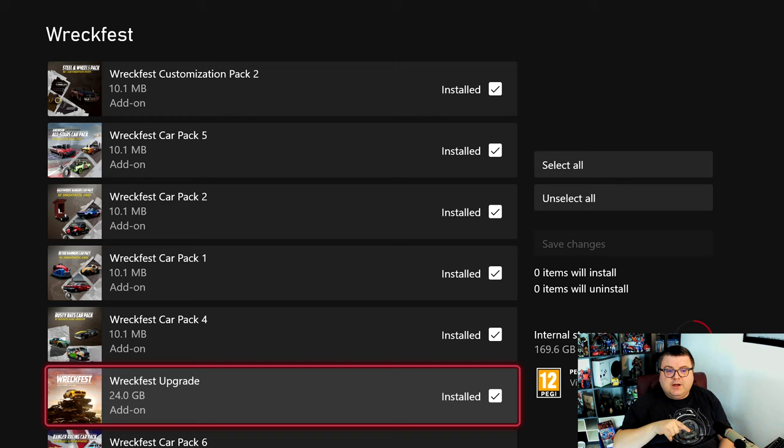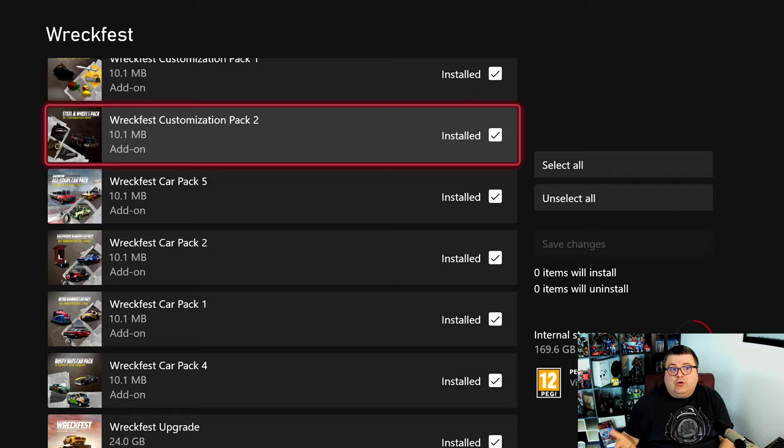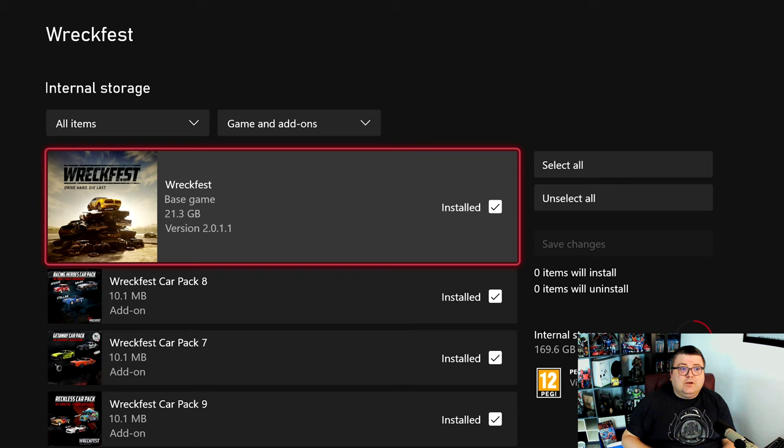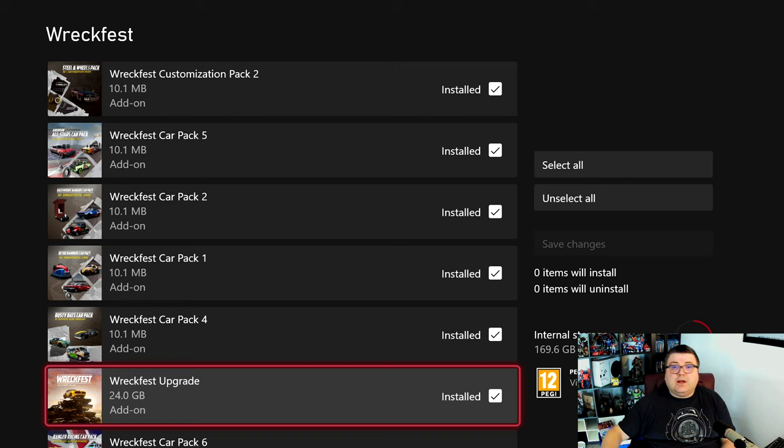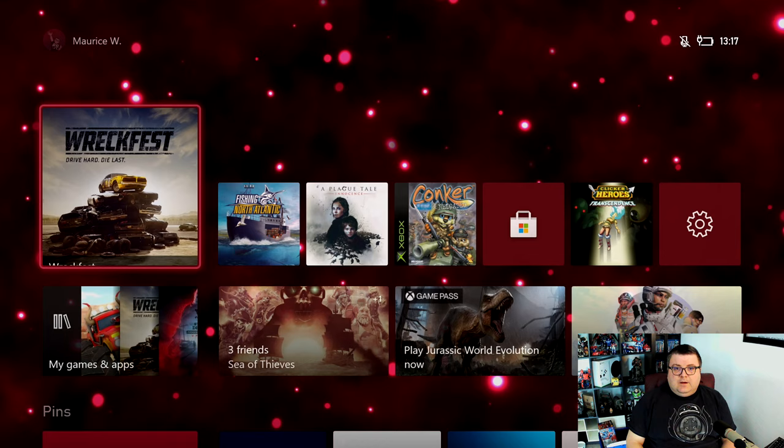After you download this upgrade, you keep it. There's always a possibility that a game disappears from Game Pass — RackFest is on Game Pass right now, but maybe in two or three months, maybe a year, it disappears. But you will still own the upgrade. So if you ever buy RackFest again, or it becomes free with gold, you still own the upgrade and can just use it with a Game Pass subscription.